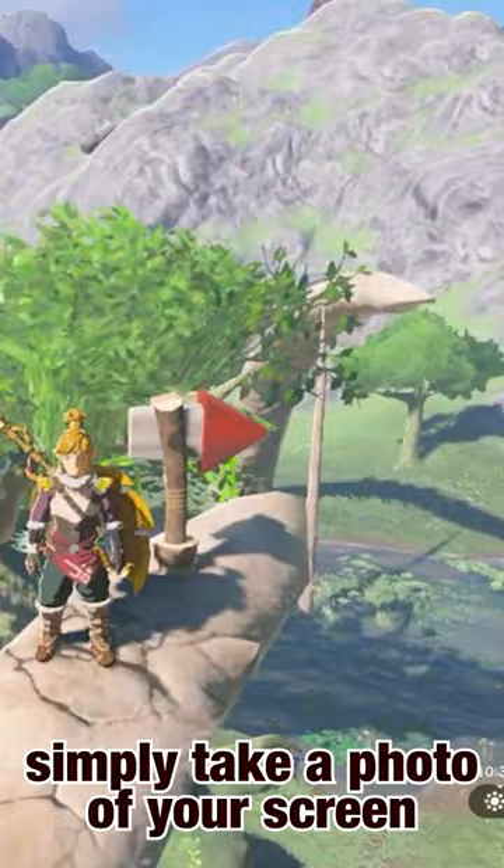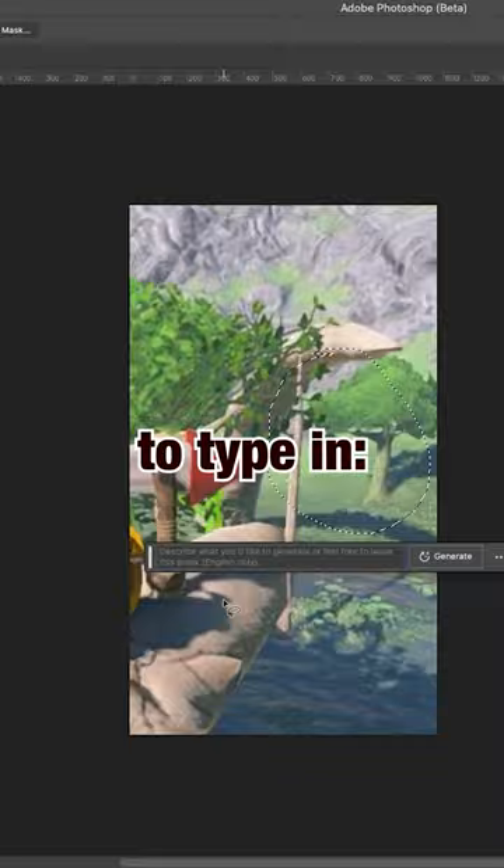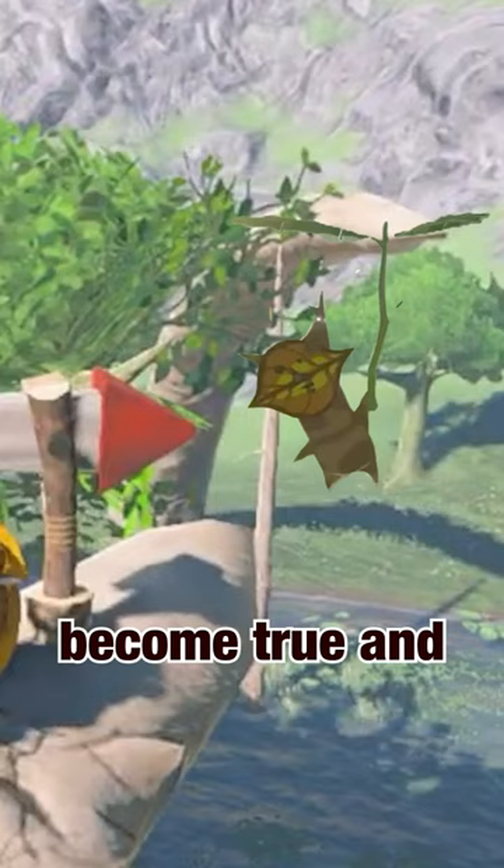simply take a photo of your screen, bring it into the new beta Photoshop, lasso tool where you think the Korok should be, and use generative fill to type in Korokboron and LOROKMPHOROK — your wishes will become true and you will hear the sounds of the Victory Korok.